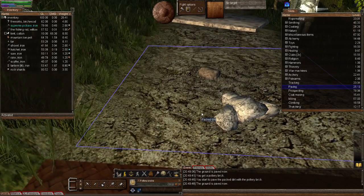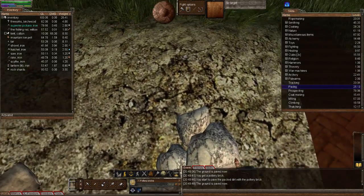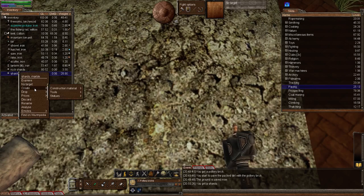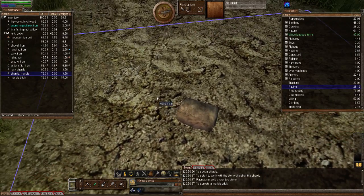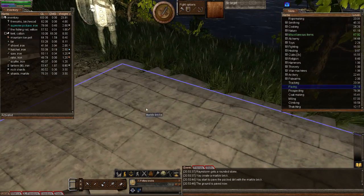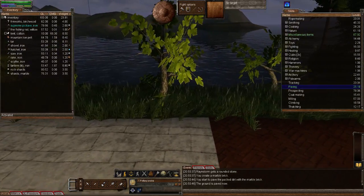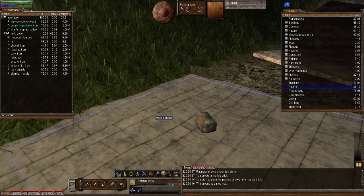Next we've got the marble brick. You need some marble shards. Activate your stone chisel, right-click on your marble shard, create, and marble brick. Then activate your marble brick, right-click packed dirt, pave, and left-click. Doesn't that look nice? When I see marble I'm thinking you'll be able to do some ancient Greek island — all that marble, especially with the columns and things like that.